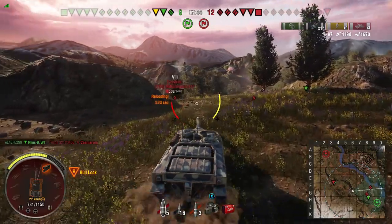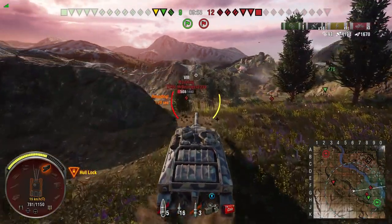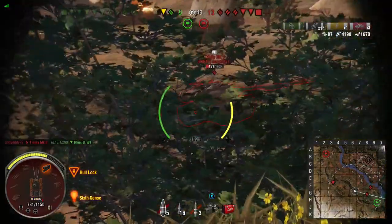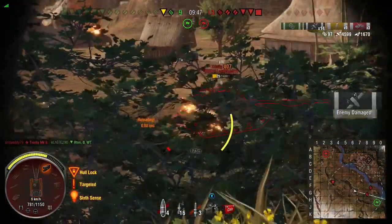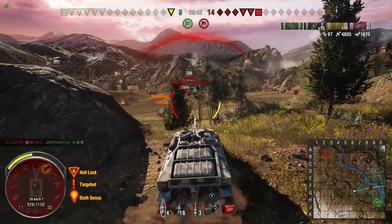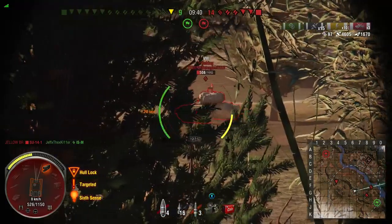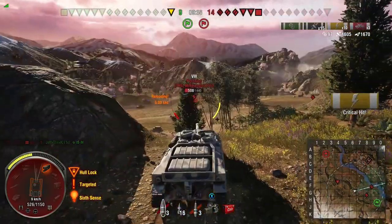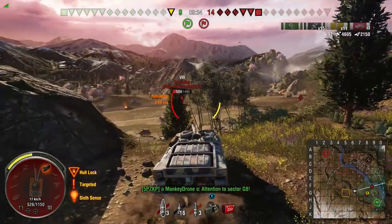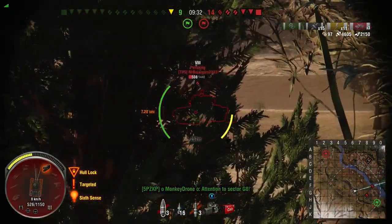The reason I use coated optics is because you're constantly on the move, and you can out-detect Tier 10s with this setup, so there's really no need for binoculars. I try tracking the enemy in place so I could finish them off, but unfortunately I exposed the lower plate of my armor, and the Pershing somehow pens through it because of his accuracy that I don't have.